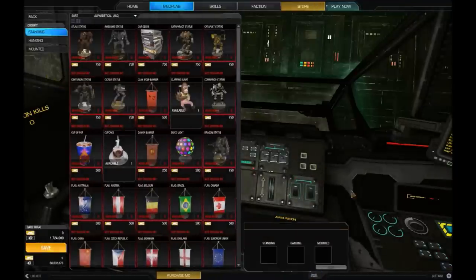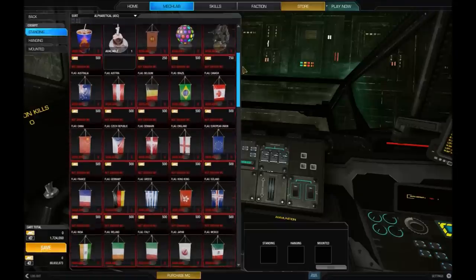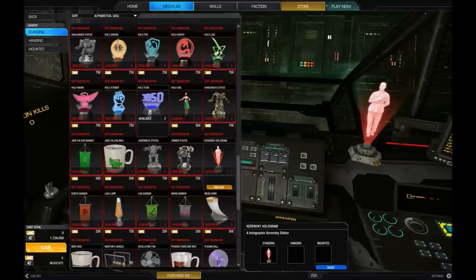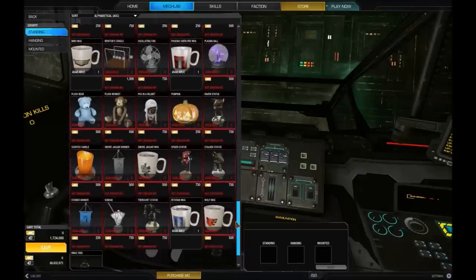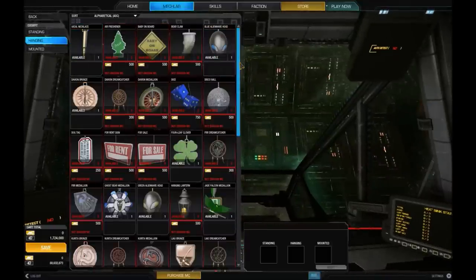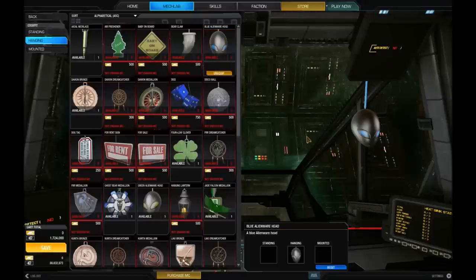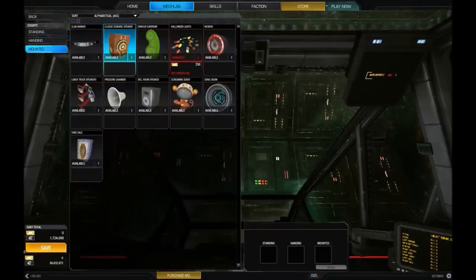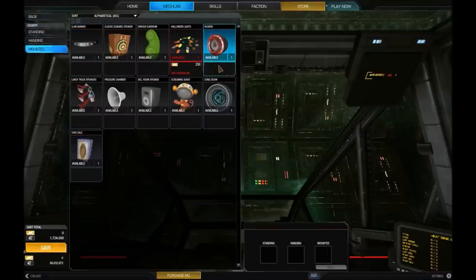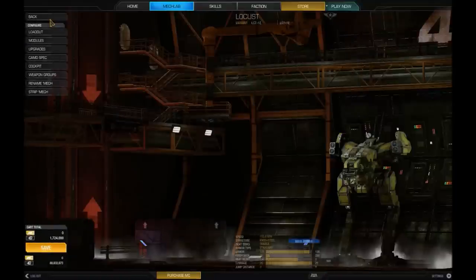We have the Cockpit section. This is what your mech looks like inside, and you can put in items — for instance, a hologram of General Alexander Kerensky. All cockpit items cost Mech Credits. It's all for visual flair — for anyone spectating you, they can see the little items like the Alienware bobblehead bobbing around. Under Mounted Items, you can have speakers that play music when you get a kill, called warhorns in-game.